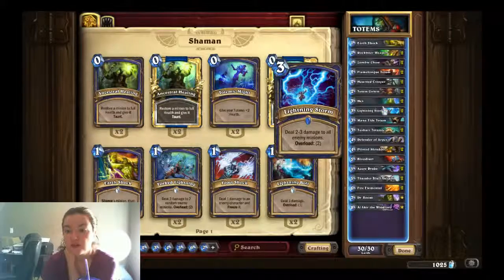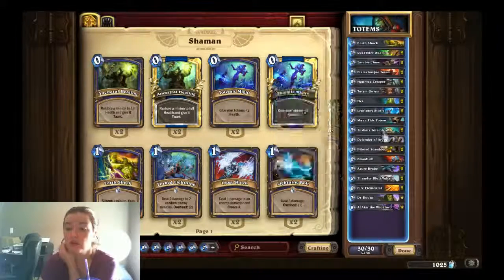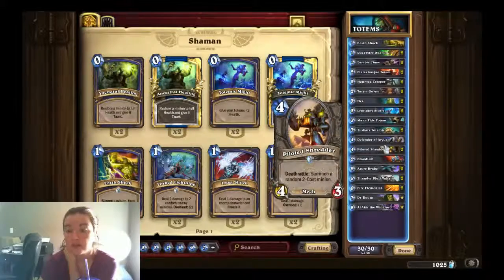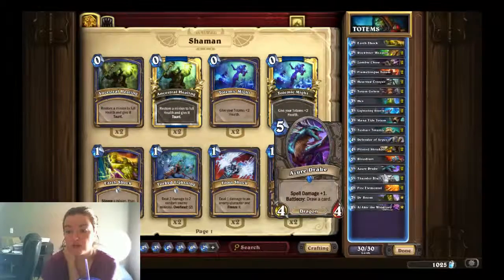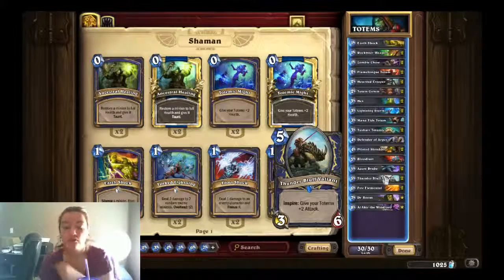Two Hexes, two Lightning Storms, a Mana Tide Totem, two Tuskarr Totemic — it's a 3/2 and it summons any random Totem. We've got a Defender of Argus, two Piloted Shredders, a Bloodlust, two Azure Drakes, and then Thunder Bluff Valiant is the other new one. Two of them, and every time you use your Hero Power, it gives your Totems +2 attack.